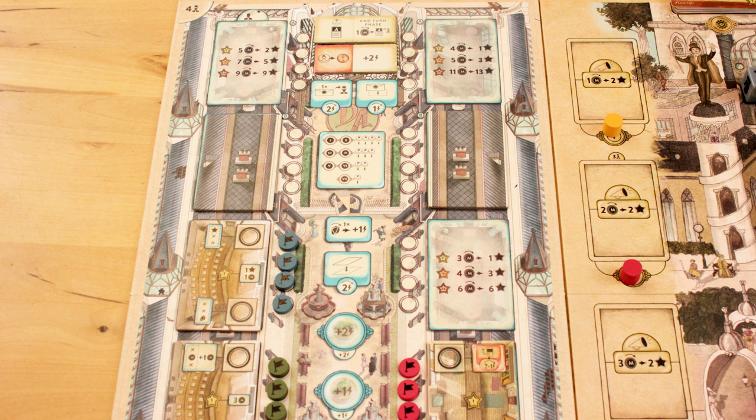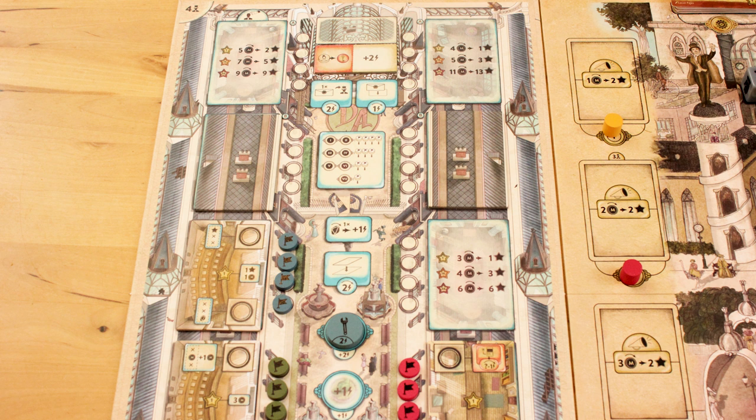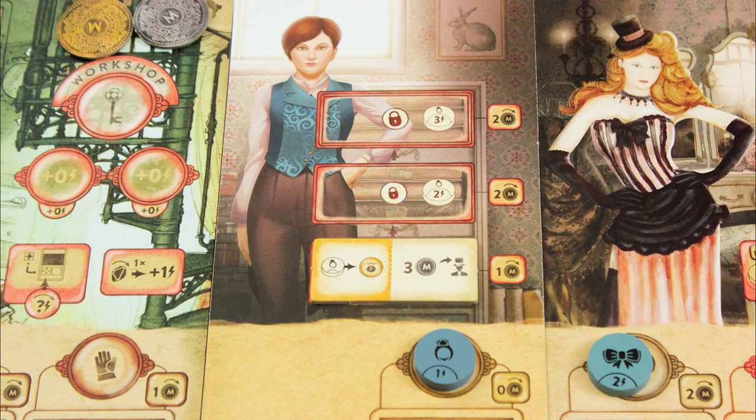Two secret tiles get randomly dealt to the academy in these slots. Two action points gets you a secret of your choice, which you place into the lowest secret slot on your protégé's board. Now your protégé knows how to do something cool, and you can use the new secret immediately by sending your protégé's disc somewhere. That's why you don't really want to send your protégé to the academy to learn a new secret — send someone else, and your protégé can use the new secret in the same round.